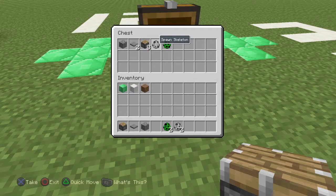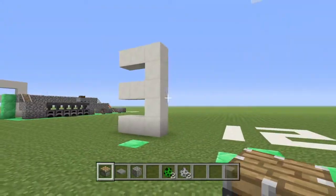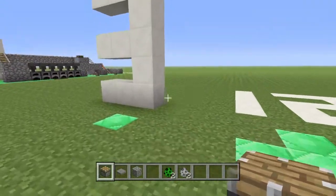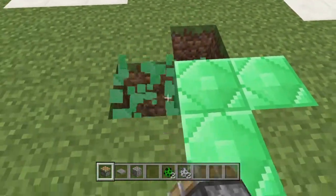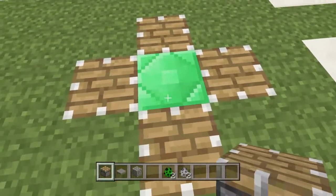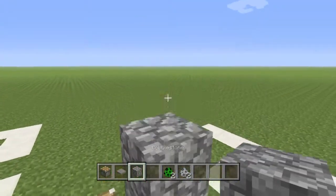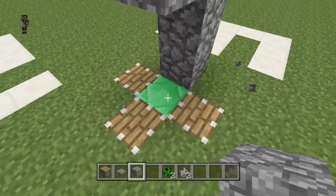It's the only way to get it in a survival world. The structure is going to be a three by twelve, three high. Grab your pistons and put them facing up. Then grab your building block and go up one more so the skeleton can be trapped.